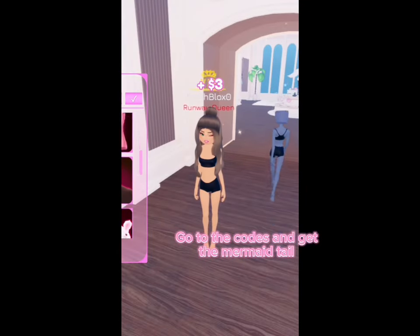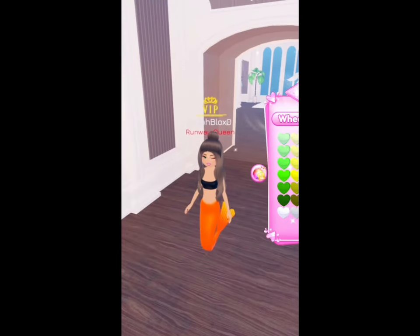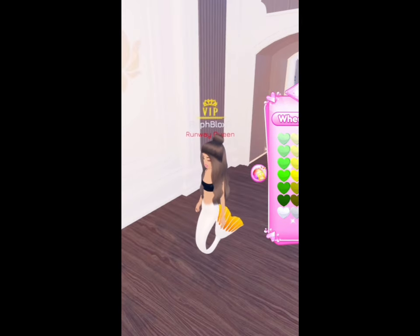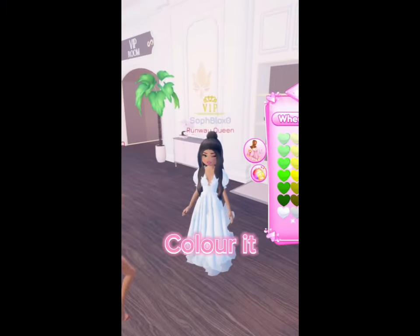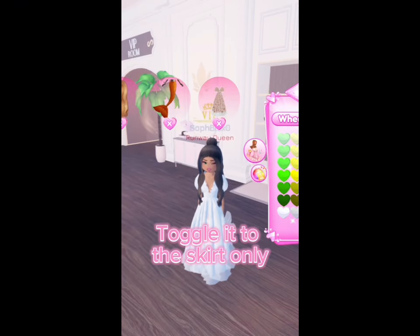Go to the codes and get the mermaid tail. Come here and get the long dress, and color it — the skirt only.